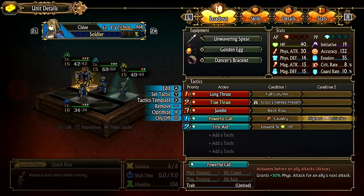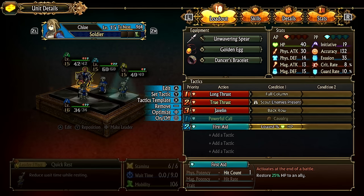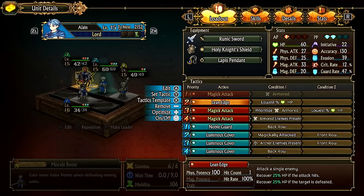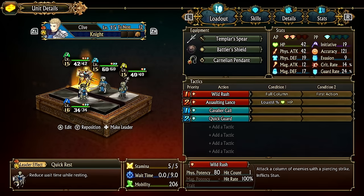If you know you're going to kill the enemy team without Powerful Call and want to start healing, you can disable it. This lets you keep your formation and re-enable it for fights that need it. The catch-all condition will always activate before others, so you have to keep in mind which conditions will always execute. Always test your tactics in the mock battle at forts to make sure everything executes as intended — don't assume your logic is correct.